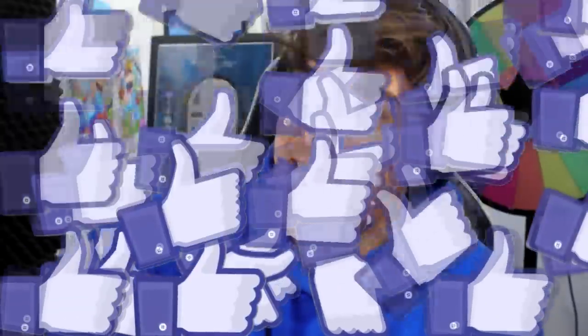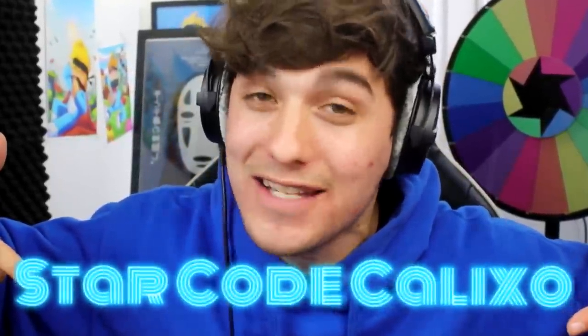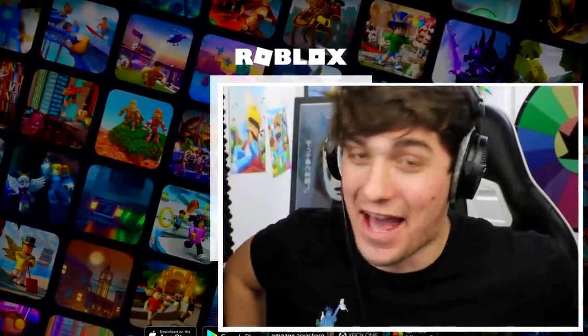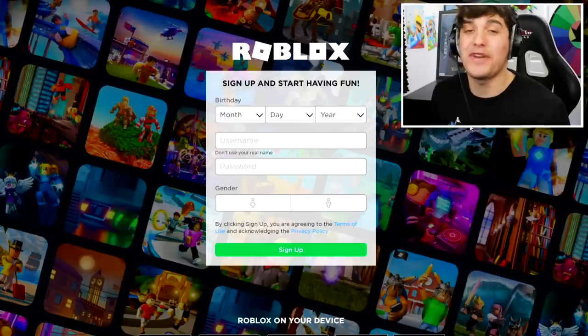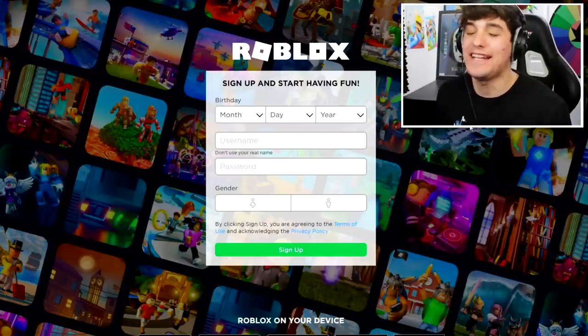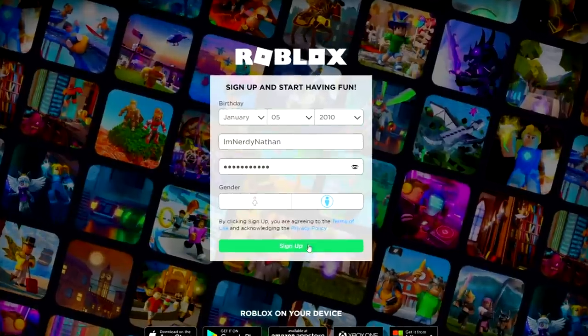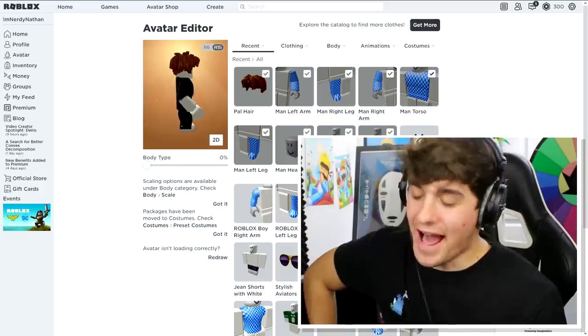Leave a like on this video right now, otherwise you will turn into a zombie. Also make sure to use star code Kalixel when purchasing your Robux. Birthday shoutouts to Encrypted Piggy — a star code that keeps Mr. Meep Meep away. January 5th 2010, shoutouts to you Encrypted. Now let's begin creating our avatar!